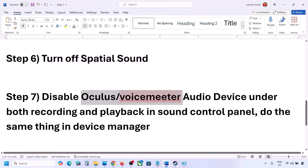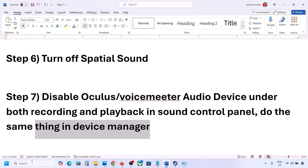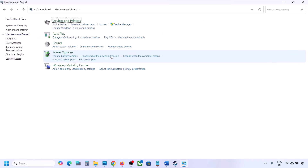The next step is: if you have applications like Oculus, VoiceMeeter, or any other audio software, disable them in the Sound Control Panel and also in Device Manager. Type 'Control Panel' in the Windows search box, go to Control Panel, then Hardware and Sound, then Sound.